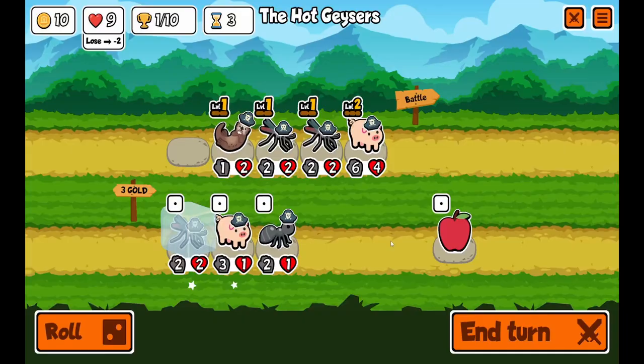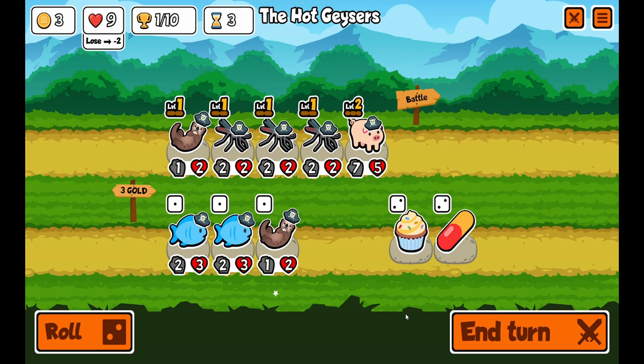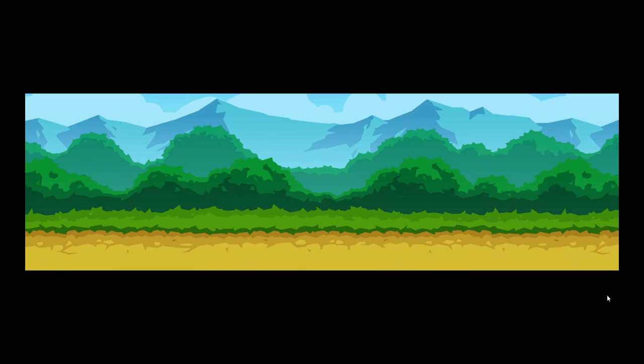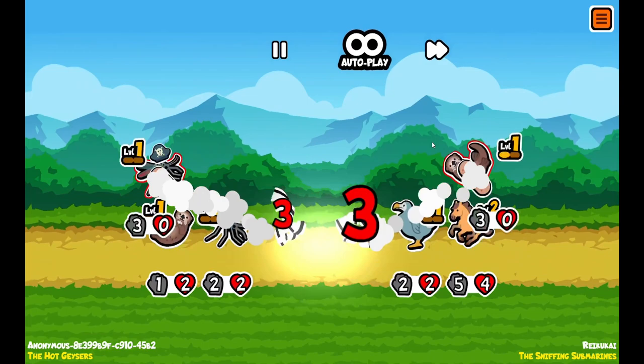So now we have 1 win. I'm going to buy 1 mosquito, beef up the pig, and roll. I'm going to sell the otter and save this other otter. I'll buy this otter because that will now give him some food. This game is free to play — you can get it on Steam. It is very addictive.